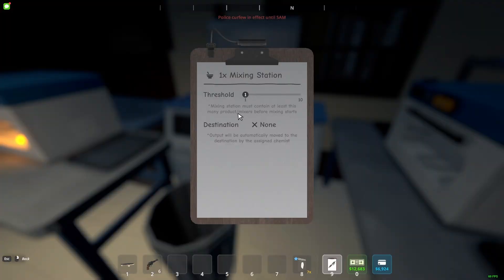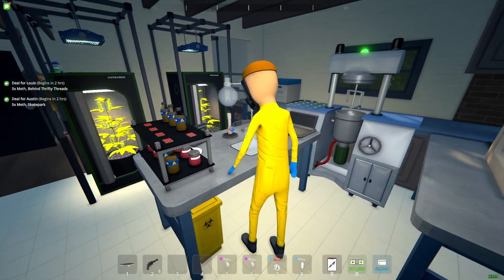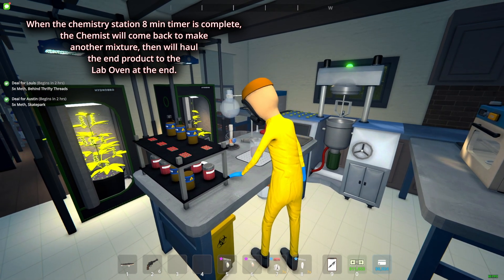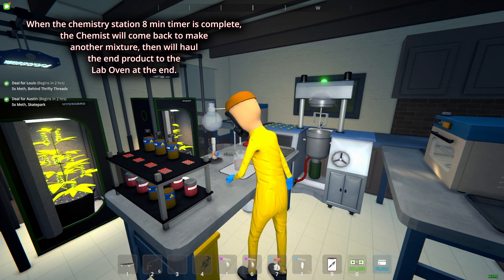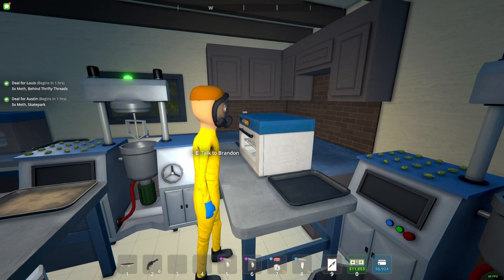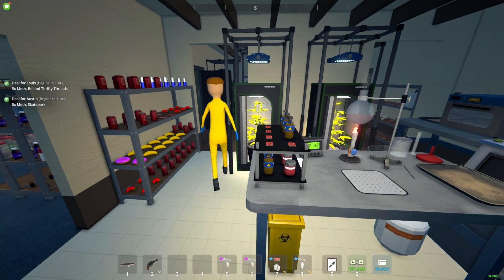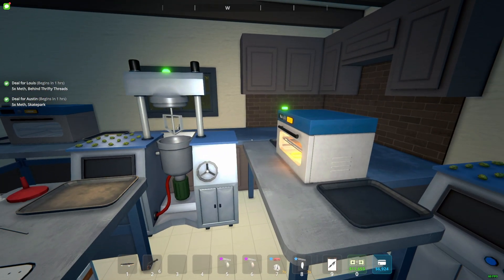Destination is where you tell the chemist to bring the finished ingredient — you can choose whatever storage you want. The threshold means the mixing station must contain at least this many products before mixing starts — you can set it to 1 or 10. The chemistry station finishes, he's gonna do another mix, then take the end product and put it in the destination. Simple as that — I hope this helped. If it did, please like and subscribe. Thanks for watching!